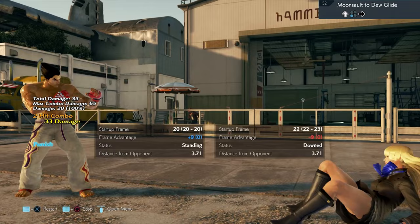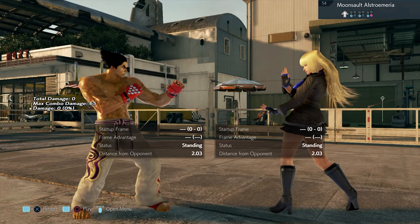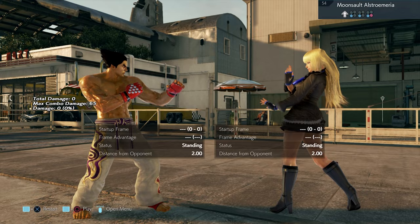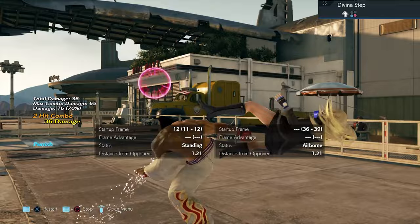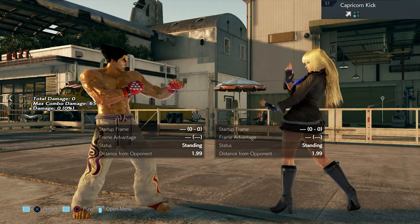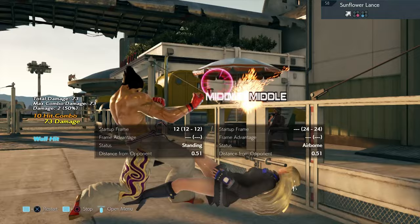Move 52 is back one-two. Move 53 can be sidestepped in either direction, but if you want to combo off it sidestep to the right. Move 54 is a sidestep in either direction after the first hit. Sidestep in any direction and combo. Move 57 is a back one-two.